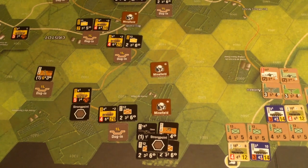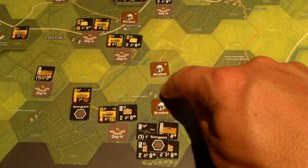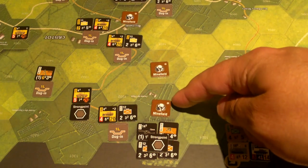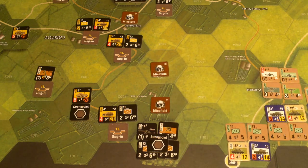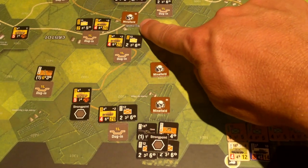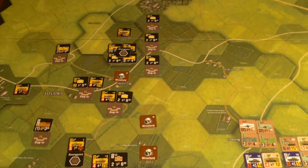I'm using a lot of optional rules, not all of them. The scenario says if you want to use mines, the Germans get three mine markers. I went ahead and put them down and will reveal them when we start playing. The idea is the allies will probably want to assault this position, maybe getting two stacks to attack in — this minefield would hamper that attack. I put one on this crossroad here because it'll be problematic once the British crack the initial defensive line.